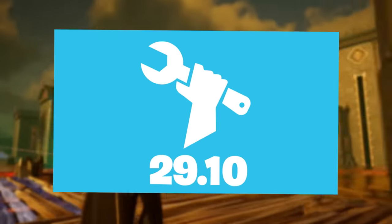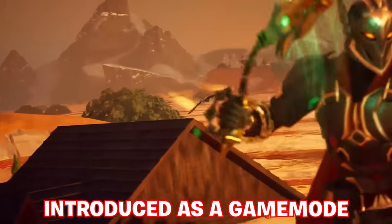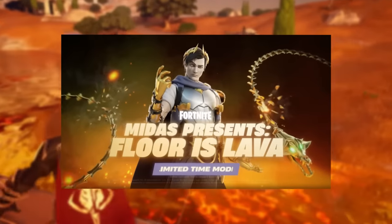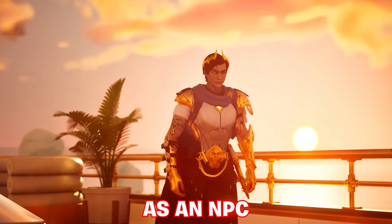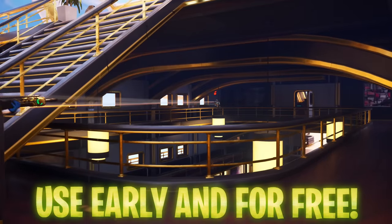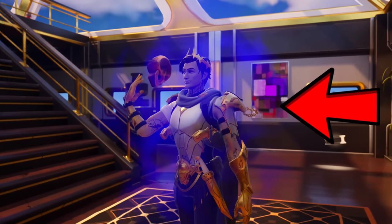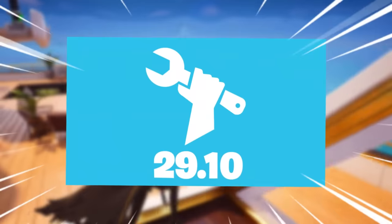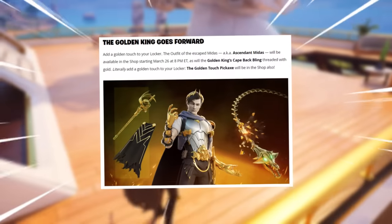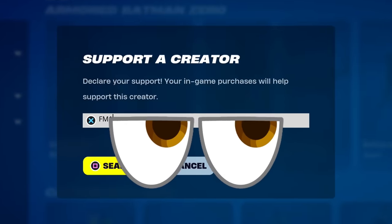Upon downtime lifting, unlike 29.01 where we got the floor is lava introduced as a game mode, Ascendant Midas is literally in the thumbnail picture of the game mode itself and on the island as an NPC. You can only use him if you didn't unlock him for free in the Midas Cup, by wearing Mystique and transforming into this NPC upon eliminating. He will finally be in the item shop — Ascendant Midas and the full set surrounding him — upon downtime lifting for 29.10, as stated in the Midas Cup article that Fortnite released.